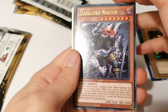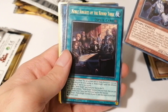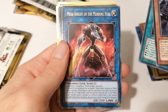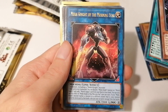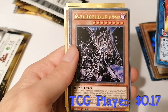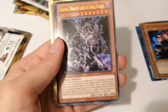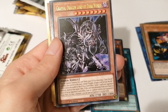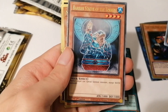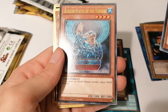Okay we have Dark Lord Nastin - a fairy effect monster. Noble Knights of the Round Table - Noble Knight support. Then another Mech Knight of the Morning Star, a link monster supporting Mech Knight monsters. Then Grafa, Dragon Lord of the Dark World - an old card with dark world support, very interesting. Then Barrier Statue of the Torrent.